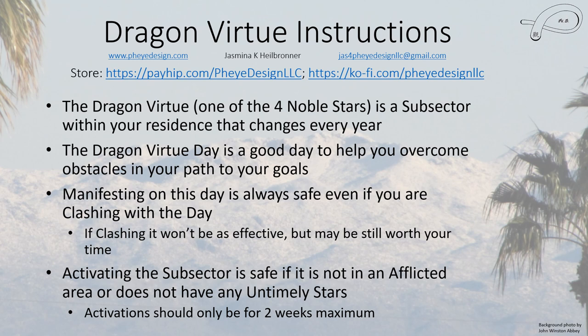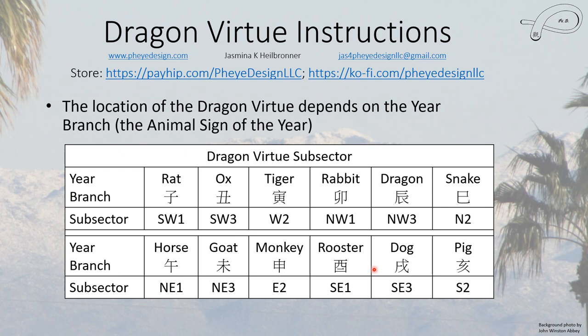Physical activations of water or fire — which are the two activating elements — should be there for a two-week maximum, because you're activating this particular energy and it's not a permanent thing. The location of the Dragon Virtue depends on the year branch. So if we are living in a rat year, the sub-sector would be Southwest 1, and so forth. This year, 2024, is a dragon year, so Northwest 3 — which is the pig sub-sector — is the one you want to activate.